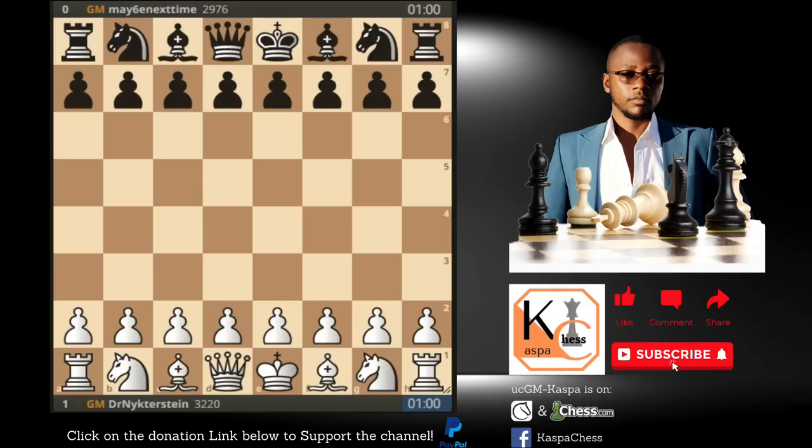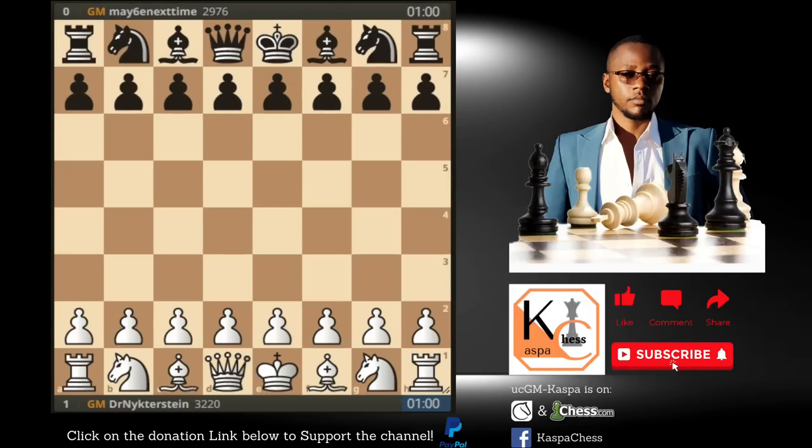GM Alexi Serrana, whose FIDE rating is 2675 at the time of this recording, goes by the name GM May6E on Lichess and is rated 2976 on Lichess. We have Dr. Nikensten, who is obviously Magnus Carlsen, rated 3220 at the time of this recording. Magnus Carlsen started with pawn to e4, then Alexi responded with pawn to c5, the Sicilian defense.